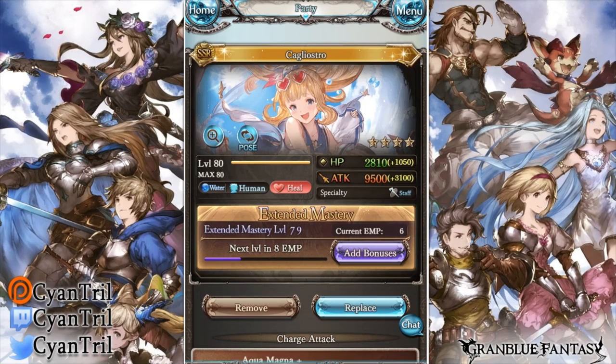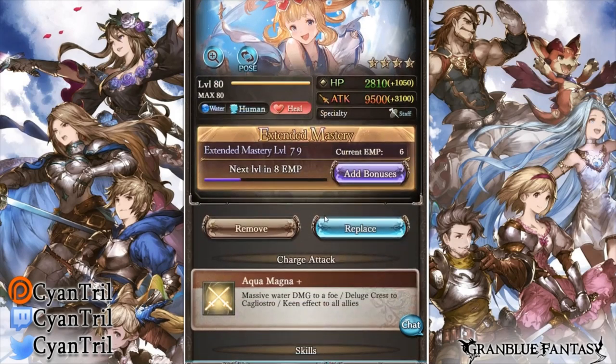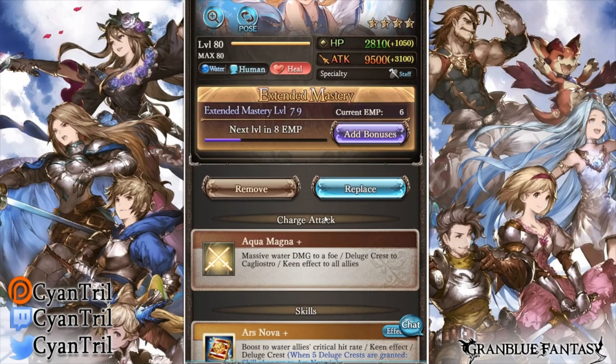I didn't even know she healed. This character is ridiculous — I gotta stress this point. Now, I want everyone to know: don't spark her, okay? You're probably like, oh my god, you're going to give this character so much praise. But this is only her swimsuit tier two right now. That means we have two more big bomb cells dropping later in the future, and if you don't have a spark for them, they could be better than this — and this is already ridiculous.